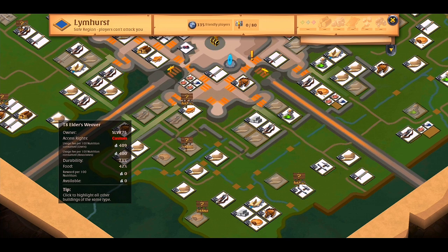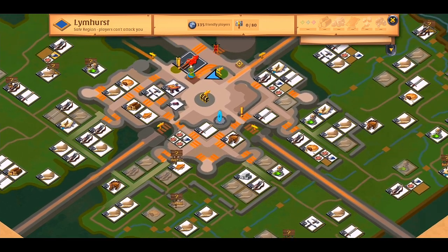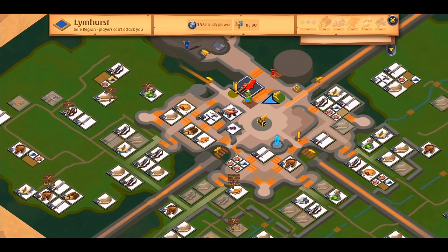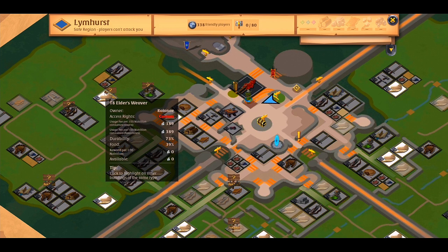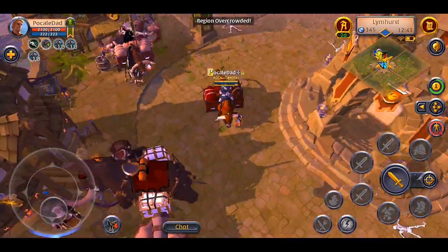Now I'm looking for a cheaper weaver building, because the taxes can make a big difference in your profit. Here it is, this one looks pretty nice. The taxes are low, so now I will go to that building.